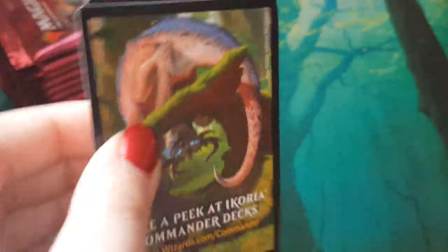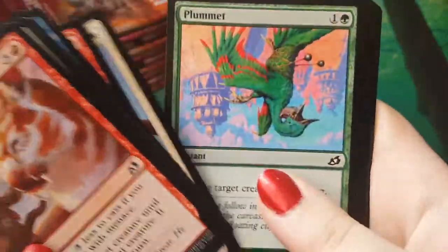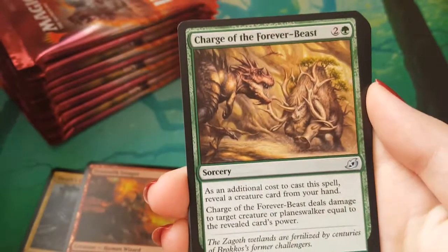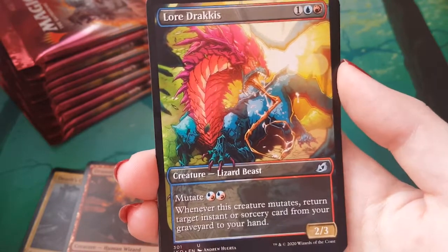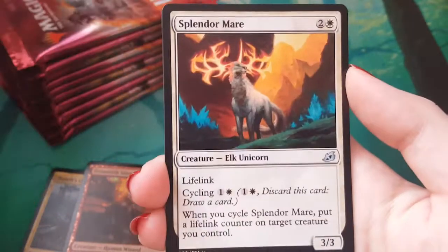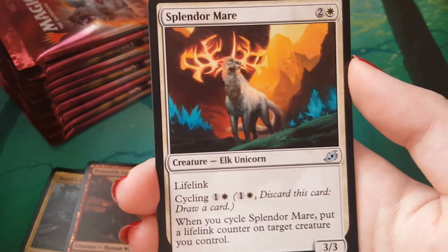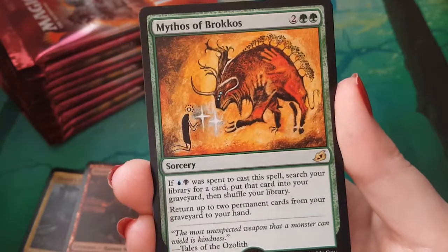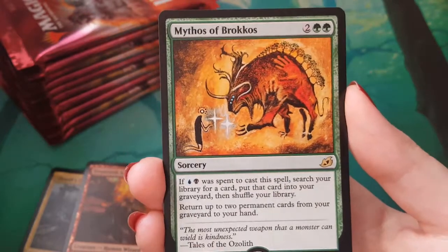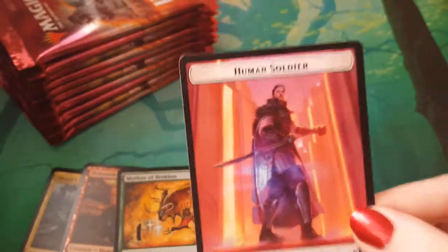We've got a Meat Tree here to bless the pack. We have a Charge of the Forever Beast. A Lore Dracus, and it's alternate art — I just love the colour on this one, it's so bright. A Splendor Mare, which is an elk unicorn, not a horse. It's cool looking. Mythos of Brocus. I can't get over the art on these cards, so I'm a big fan. Even if mechanically they're not the strongest, I can find homes in decks for some of them. And a Human Soldier.